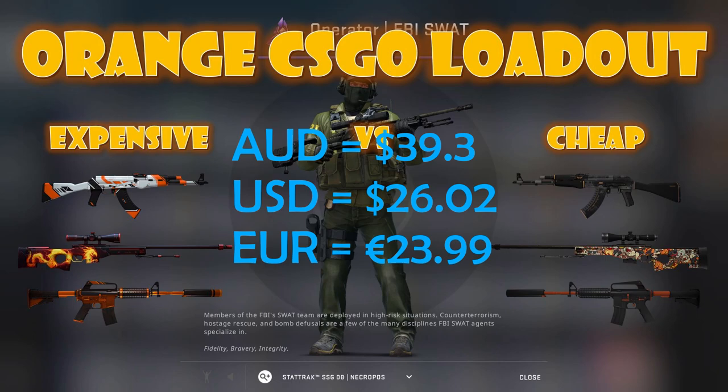As you can see, we've spent pretty much $39 Australian dollars overall, which is a bit more expensive than the green loadout, but there are also a lot less options for orange so I feel like we've done all right. As for the next color, I'll most likely be doing blue as that was the next comment I received after orange on the green video. If this helped you or you liked it, feel free to like the video and comment what color you'd like to see after blue. If someone's already commented the color you want, just like their comment to save confusion — and thank you everyone for watching.